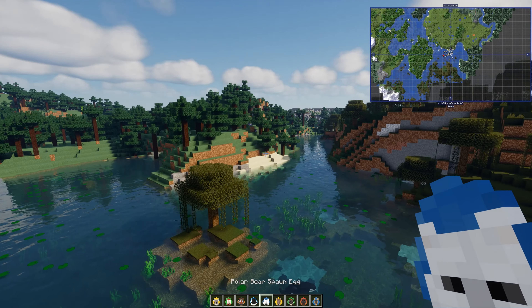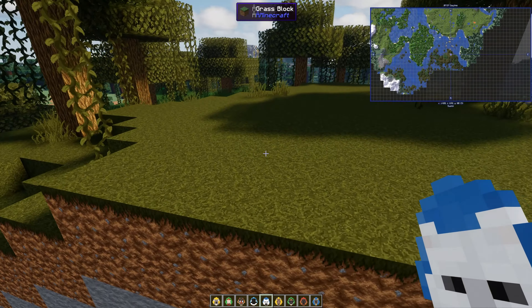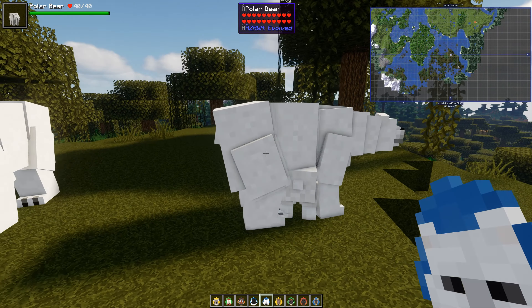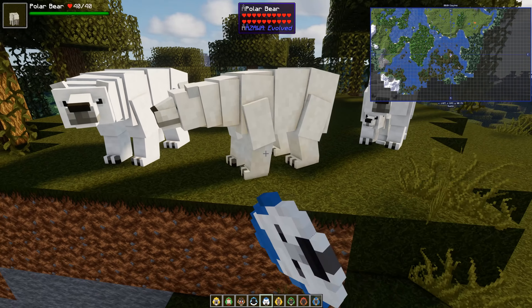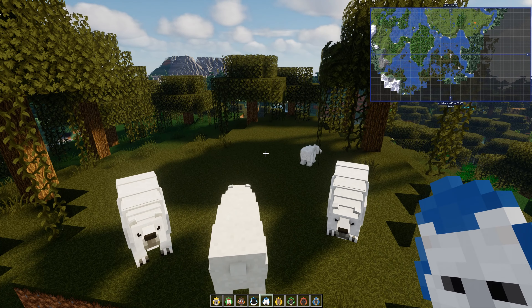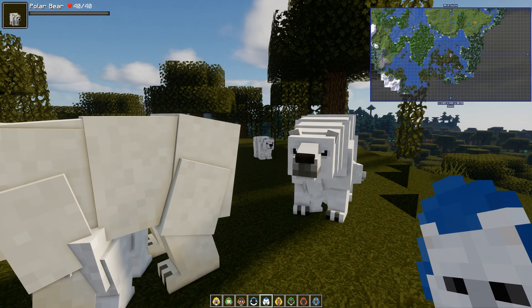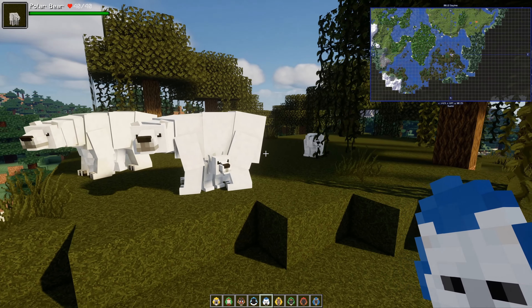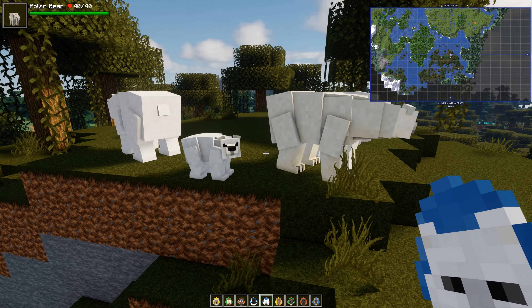Polar bears — put the polar bears over here. That's a big polar bear. Let's have some babies as well. We can tame a polar bear! That one looks off-white, and that one looks white — there does look like there's more than one colour here.